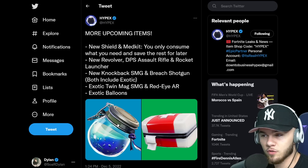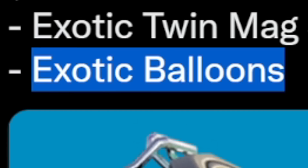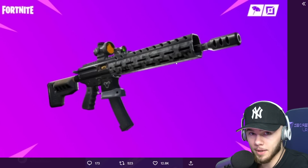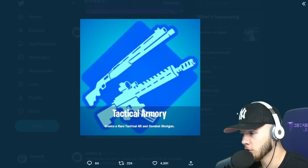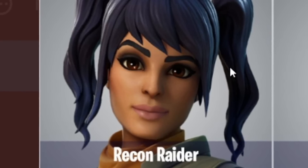Hypex posted upcoming items: the new shield and med kit will only use what you need, so if you need 20 shield you only drink 20 of it and save the rest. There are also exotic balloons that might let you reach max height quickly. You can get the tactical AR and combat shotgun with perks by recycling until you get tactical armory - pretty cool since the combat shotgun isn't even available from normal loot. Here are all the new default skins.